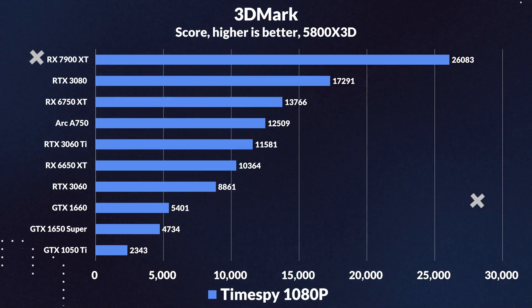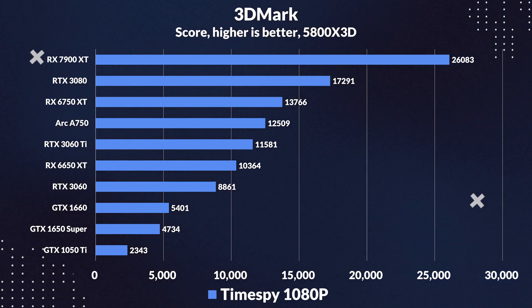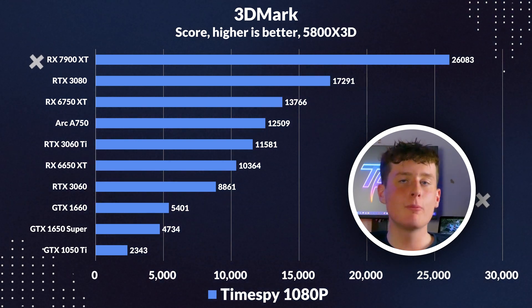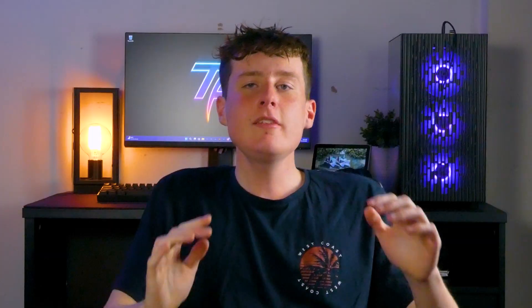Moving on to some more general benchmarks — this is where the ARC A750 really shines, but do take this with a grain of salt. In 3DMark Time Spy, the A750 absolutely embarrasses the 3060 by a jaw-dropping 41%, even beats the 3060 Ti by 8%, and outpaces the 6650 XT by 21%. The reason to take this with a grain of salt is the massive performance delta compared to rasterization — we were not seeing these kinds of wins in those 10 games. This is purely because this DX12 benchmark would have been first on Intel's agenda when optimizing the A750, but that tells us there is still a lot of untapped performance left on the table, and that Intel has a long way to go.